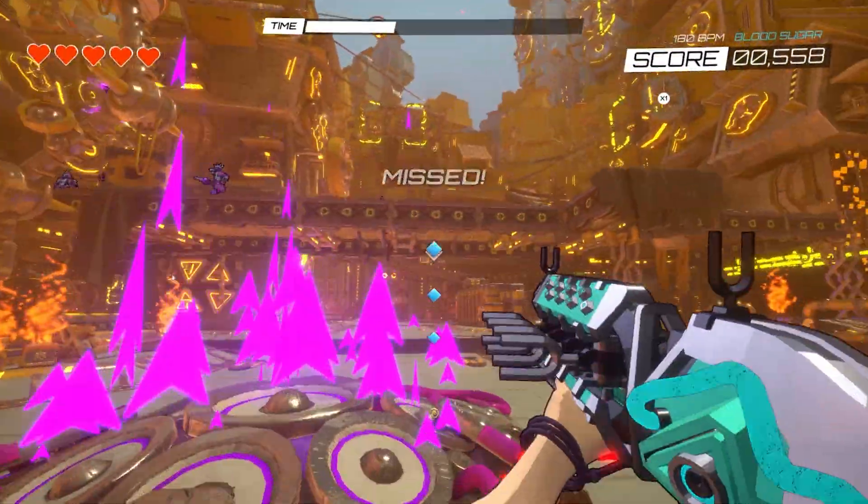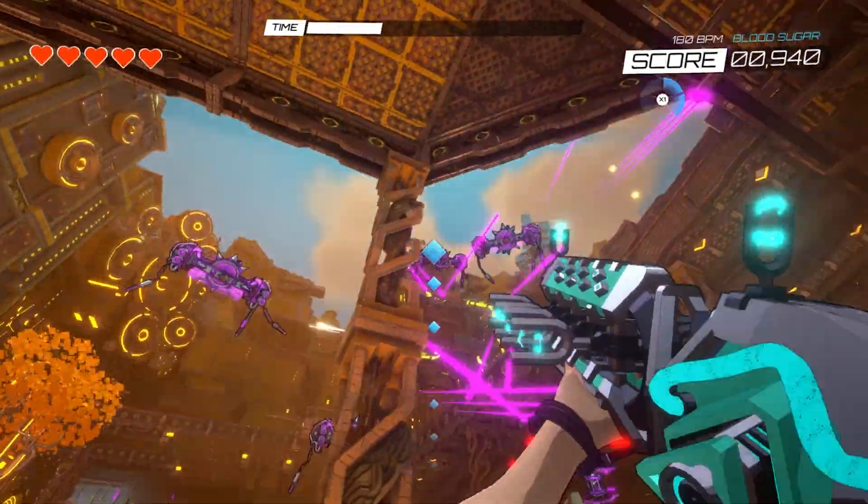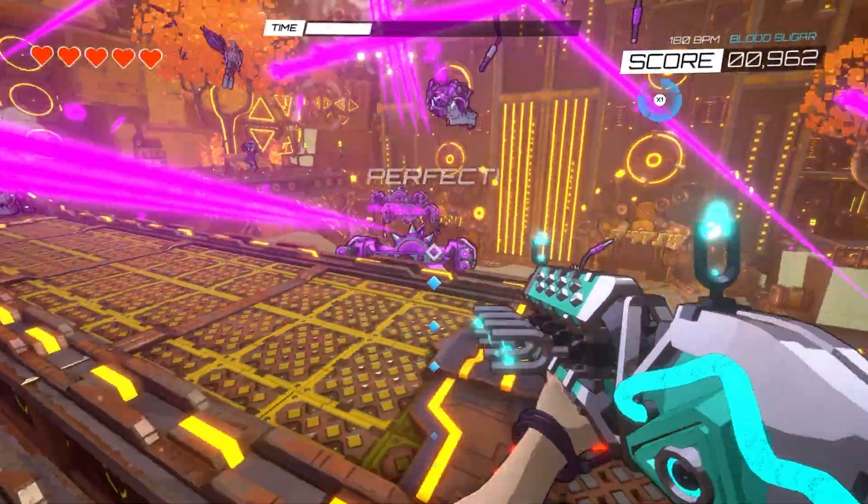Jump pads in GUN JAM look like fire pits with rising arrows. They're pretty simple to use — if you move over them, you launch into the air. It's a really great way of getting up high and reaching higher areas like ramps and platforms.